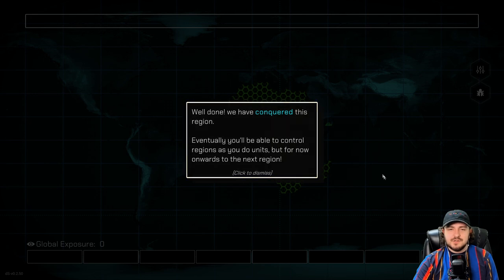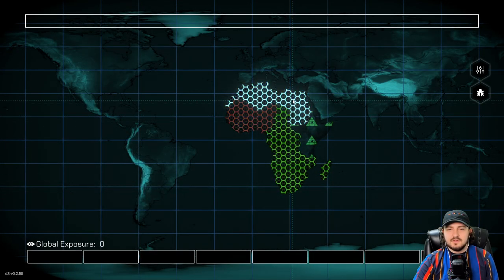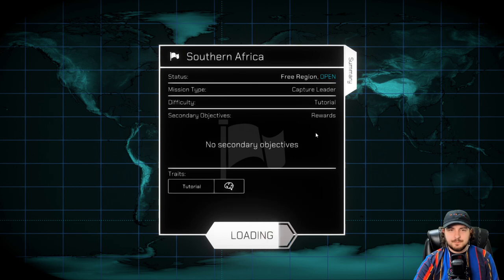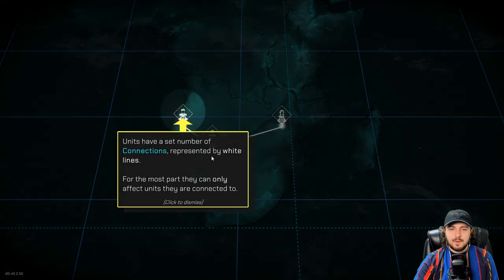Eventually you'll be able to control regions as you do units. But for now, onwards to the next region. So two out of four on the tutorial. I'm guessing this is a giant continent. So we have the little bit here — the Illuminati here — and then we can go to here, here, here. So we have three other places to go. Let's go to southern Africa. This is capture the leader mission type as well, so kind of the same thing, but probably a little bit more complicated.